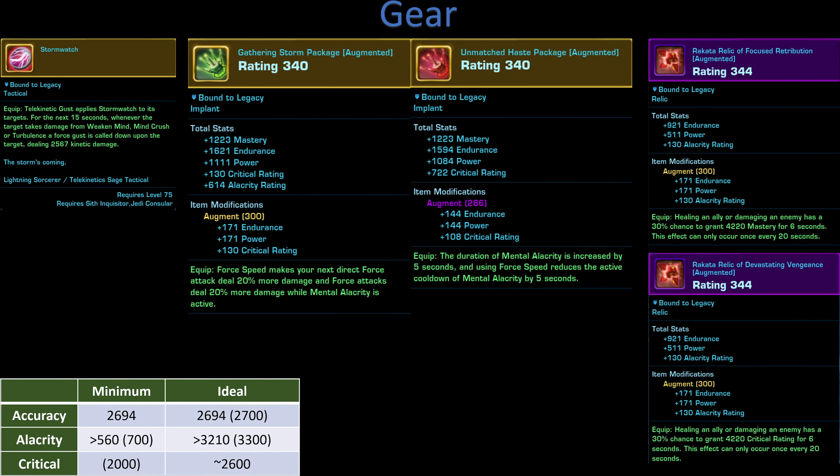Our gear selection for our tactical is Stormwatch. It applies Stormwatch to the target for 15 seconds via Telekinetic Gust, and whenever the target takes damage from Weakened Mind, Mind Crush, or Turbulence, a Force Gust is called down upon the target dealing additional damage.